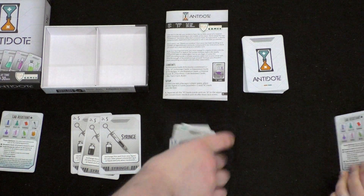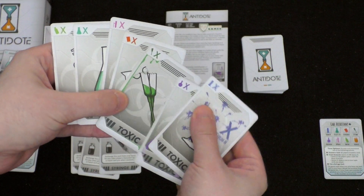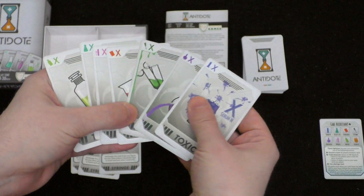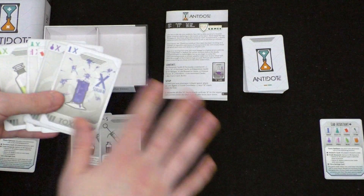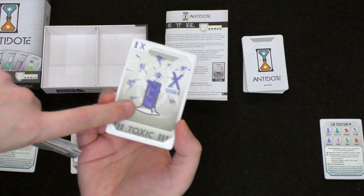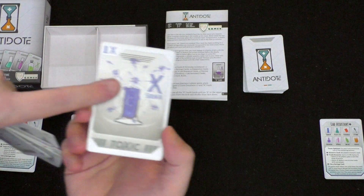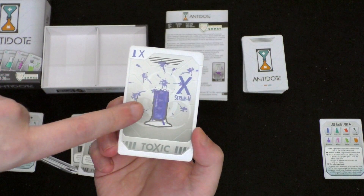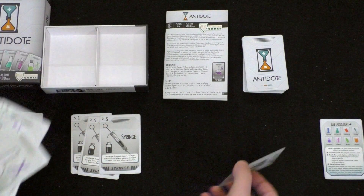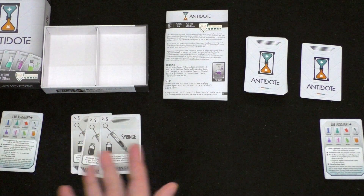At the beginning of the game, you're going to include a number of toxins depending on the number of players. These are all toxins, and one of these cards will be removed at random unseen. Let's just say I randomly remove this one from play. This is the toxin that we are trying to find the cure for. The rest of these toxin cards will be included with the rest of the cards from the deck.